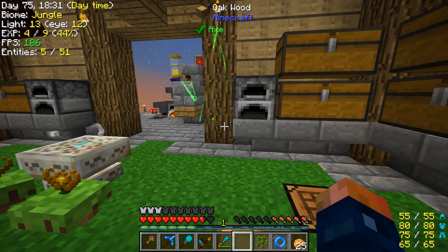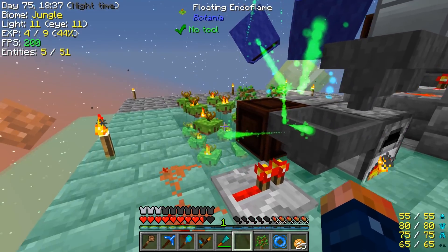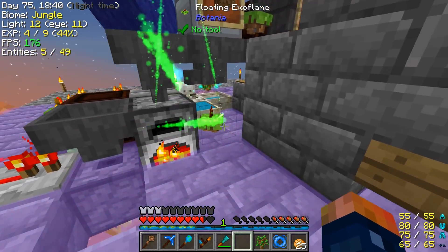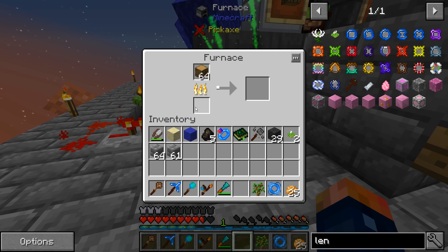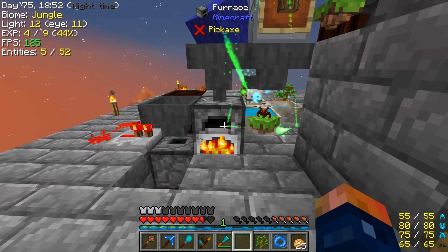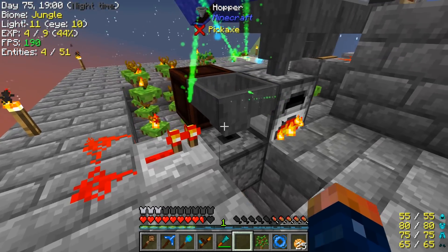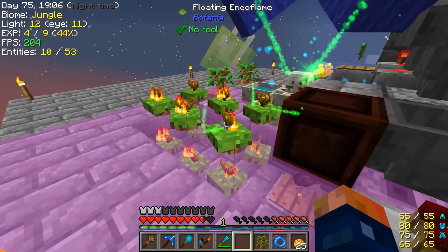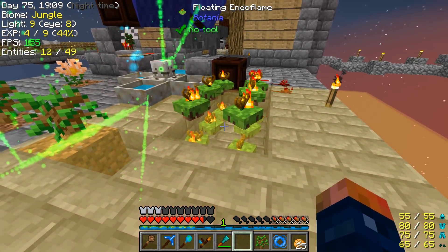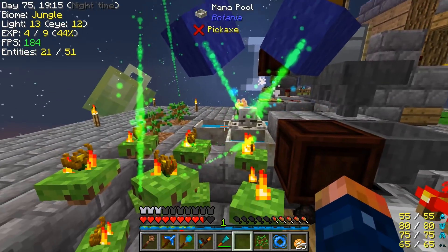Alright guys, so today we have plenty of mana. I have been sitting here AFKing, trying to get this thing going as best as possible. I even made some more endo flames. I also went ahead and added the floating exo flame, so I no longer have to run charcoal or anything in this bottom furnace. Now it just runs faster, because it's running off of a little bit of mana. This is keeping up very well. I have this now set on a 2-tick timer.